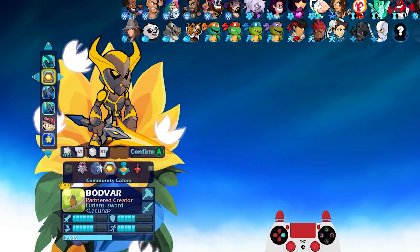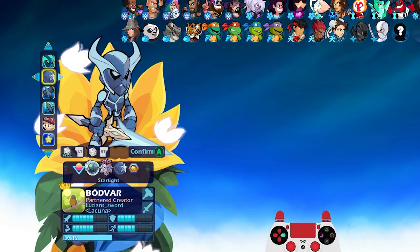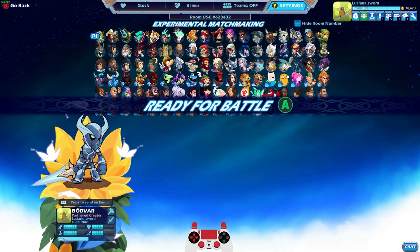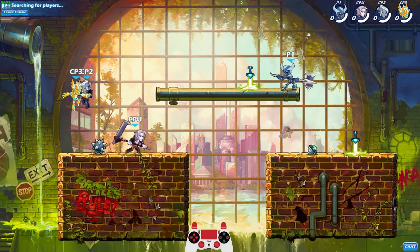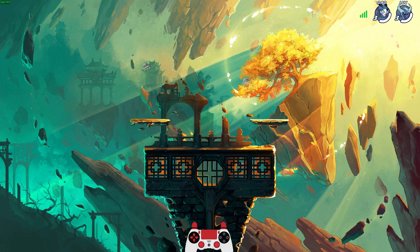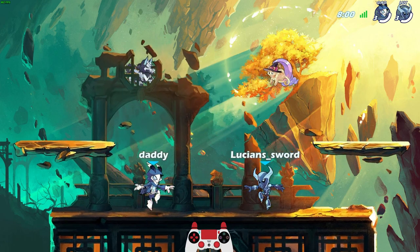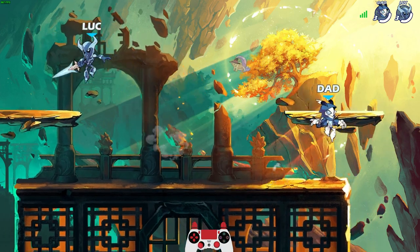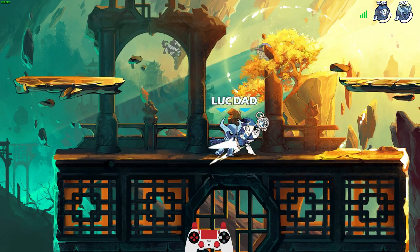Here it is - the Shrouded Blade. Let's do Shrouded Blade and Grueling Terror but just default colors so we can see the actual weapon colors. Actually, let me try starlight colors and see what it looks like - looks pretty cool I guess. We're going against 'daddy' playing Reno, and he's in the Glockroach clan - must be a clan of only Reno players! Alright, last game - we won the first one, lost the second one, it was close. Now we're going with the Shrouded Blade and Grueling Terror theme.